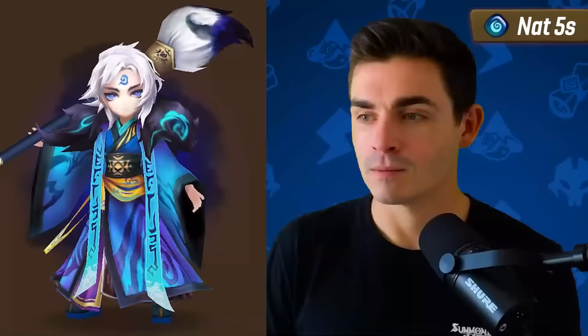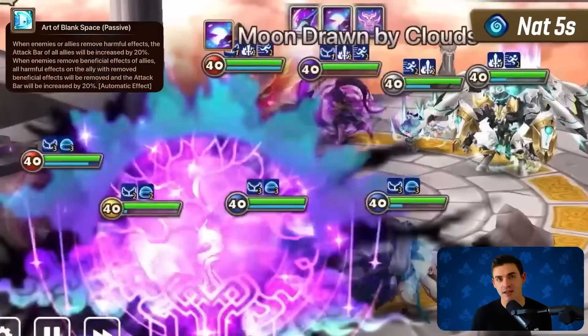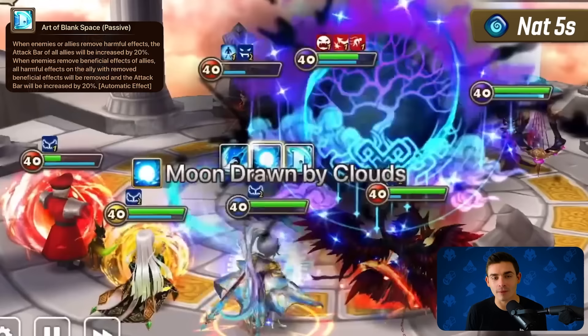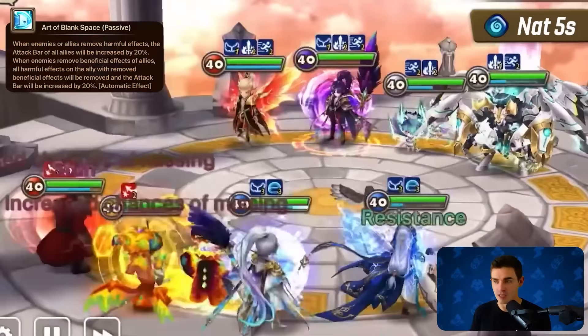Number two on the water list is Hegang, the Water Art Master. Hegang's passive — the Art of Blank Space — was recently featured in the elemental passives video. The dude is a stellar counterpick, and I'm pretty sure he exists because of Gianna and Moore's prevalence. If your team would get stripped, well they're still stripped, but they get their attack bar boosted and they get a cleanse. You're going to pick Hegang to be anti-strip. His skill two has 100% activation when it comes time to strip debuffs off the enemy team, unlike his brother Chungpung.